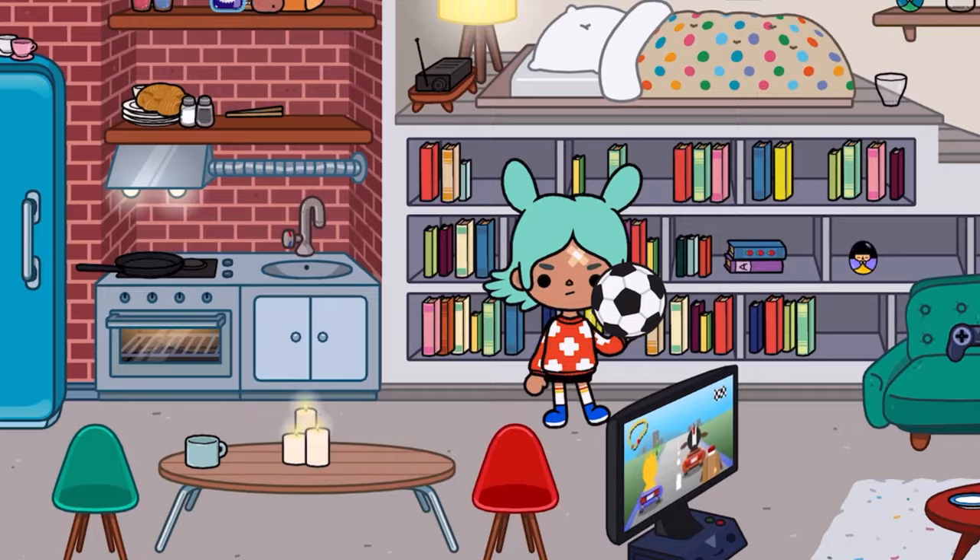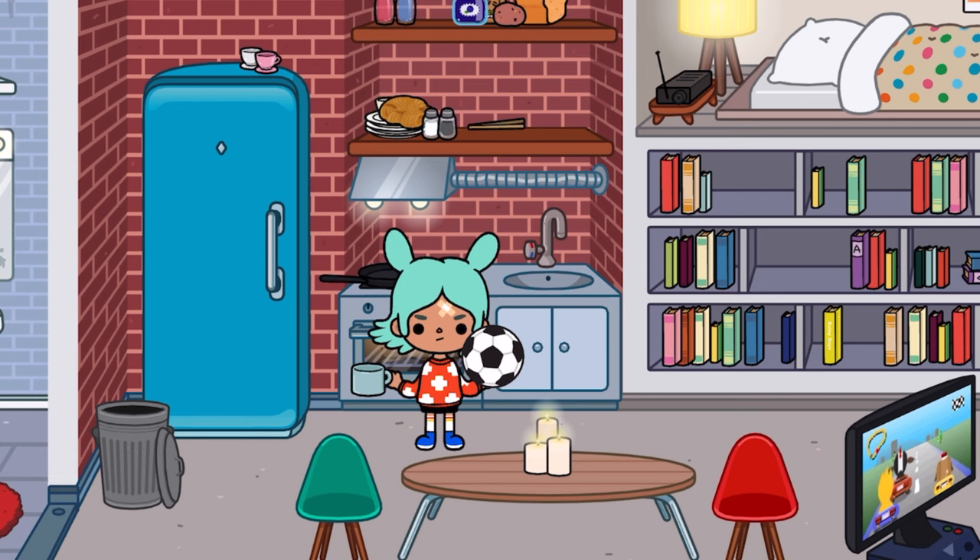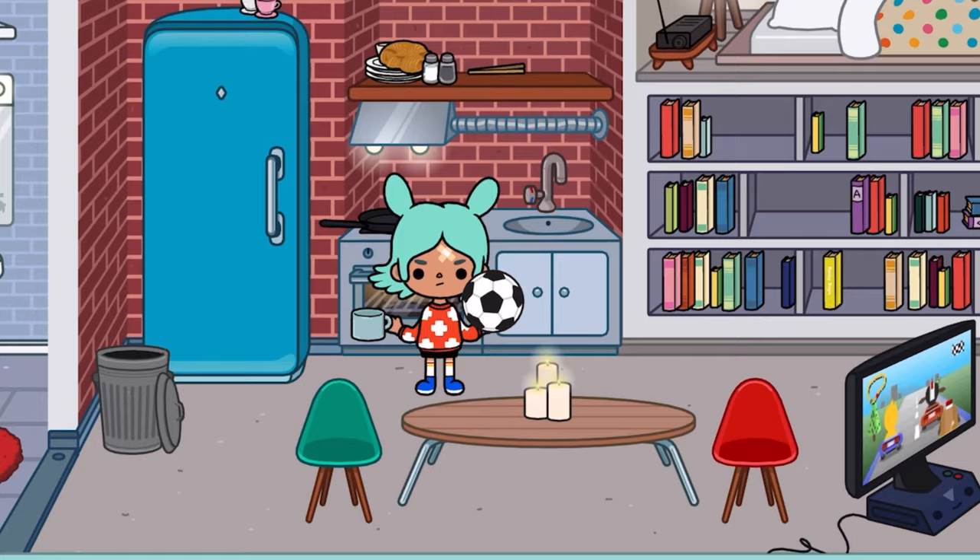Once Rita is in the apartment, bring her over to the kitchen and you should see on this table right here a kind of bluish-tinted green cup. You want to place that in this hand and bring her back over to the storage area. You can kind of see a pattern with these secret crumpets — they're pretty simple to unlock. You just need the right items and the right characters.